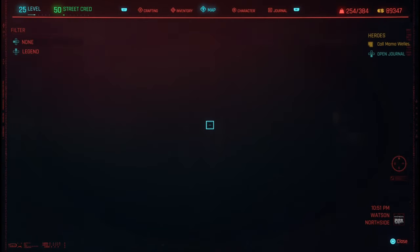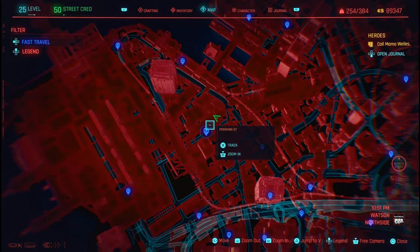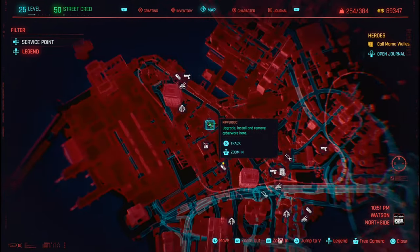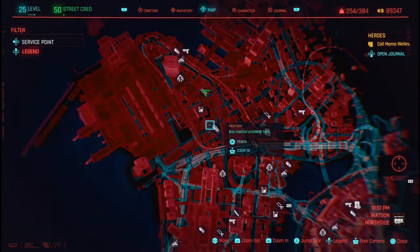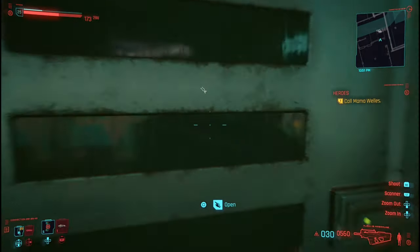So what you need to do is come over to this Ripper Doc in Watson Northside — it's by the docks. Come to this Ripper Doc, put away your points, and come inside.